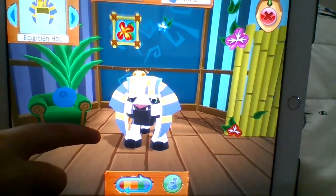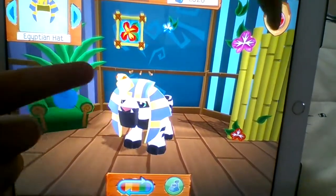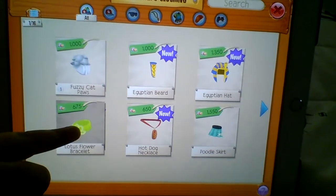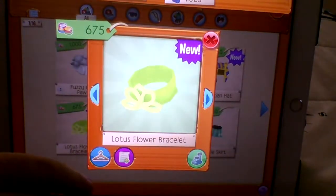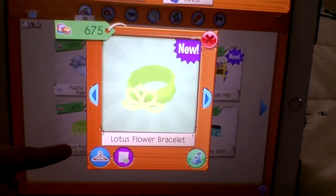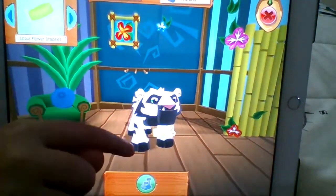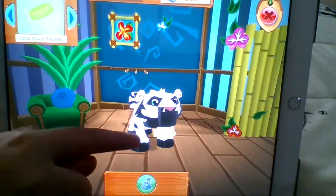That's actually pretty cool. I like that. It looks like I'm a temple, kind of, because I have the snake cobra. And last but not least, lotus flower bracelet. You can't change the color of this one, but it's really cool. Let's see how it looks. That's actually pretty cool — it's a little bracelet on my tiger.